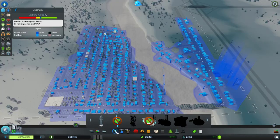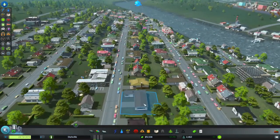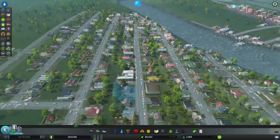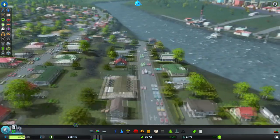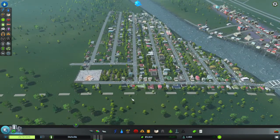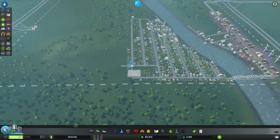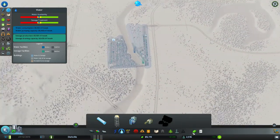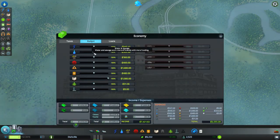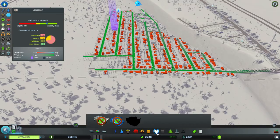Such problems right now — no one seems to be moving in down here. Someone just upgraded their house. How's the landfill doing? 12% full, slowly filling up. They're complaining about water — running out, so let's up the water budget to 100%. There we go. Schooling — I did add a school, so why is the budget still at 150%? Let's bring it down to 100%.